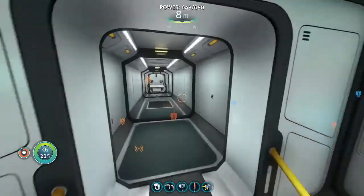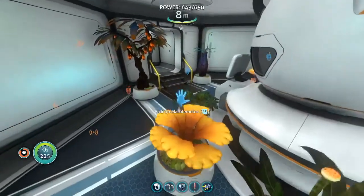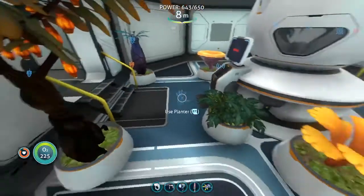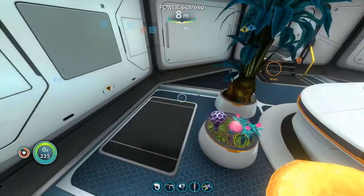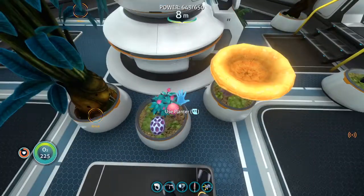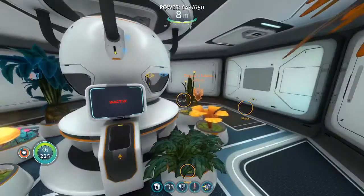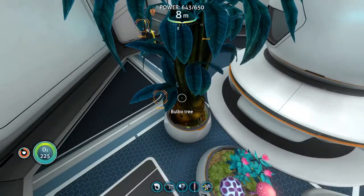I want to show you my other garden. I have an outdoor garden and an indoor garden. These indoor land plants I've collected are very pretty. I don't actually need them, but I have them: Chinese potato, grub basket, lantern fruit, marble melon, Ming plant — it's very pretty, like a Ming vase — Jaffa cup, pink speckled rattler, pink cap, and voxel shrub. There's also a Bulbo tree, lantern plant, marble melon, and Chinese potato, which are all edible. I'm trying to remember if the Bulbo tree is edible or not.